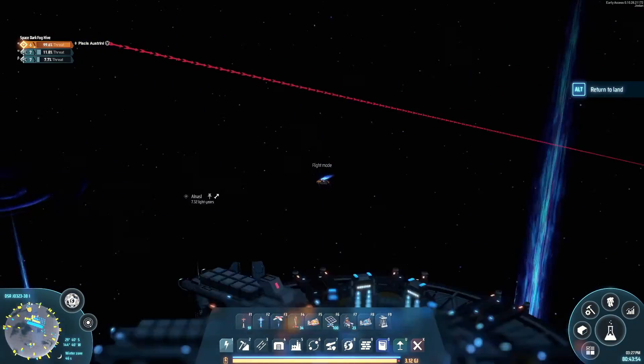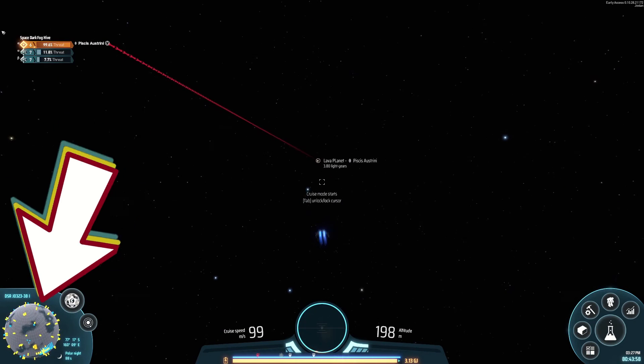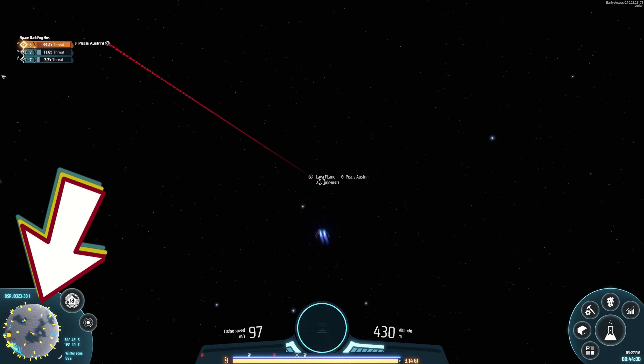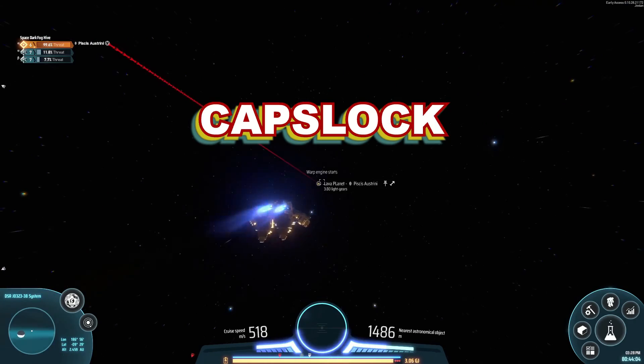You can visit other stars when you get warpers. To warp, you'll need to fly far enough away from any planet or star. Just fly until the bottom-left radar changes from the astronomical body to space, and then press Caps Lock to warp away.